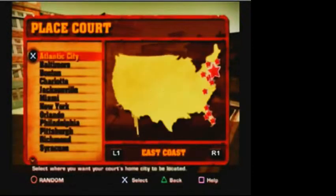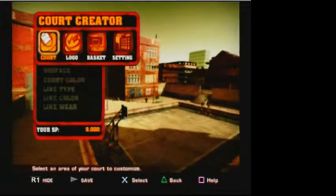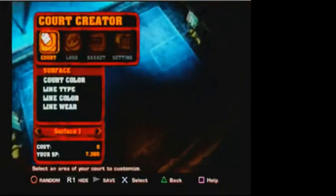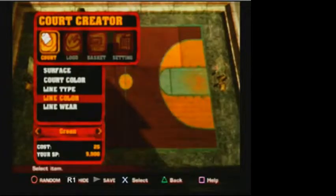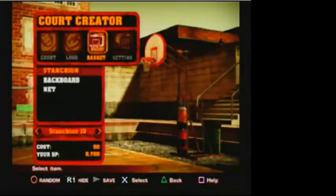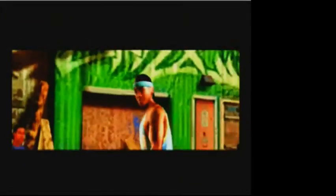In NBA Street V3, it is your world to do as you please with the revolutionary Cork Creator feature. Cork Creator lets you customize your own home court from the ground up with hundreds of options and thousands of possibilities. Everything from surfaces, colors, lines, and logos, to buildings, banners, baskets, and backboards. With Cork Creator you can make your own personal playground in NBA Street V3.